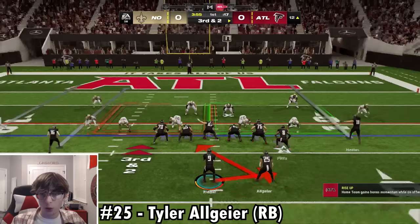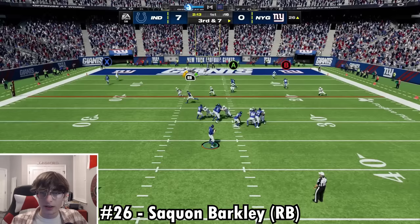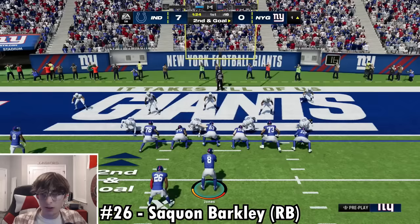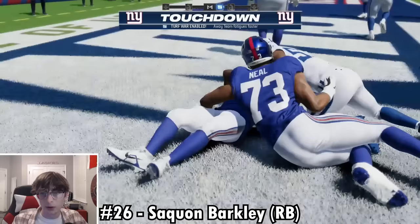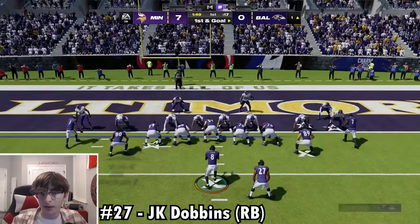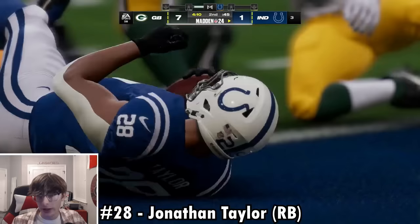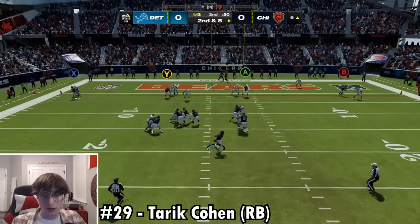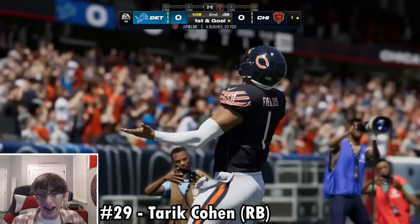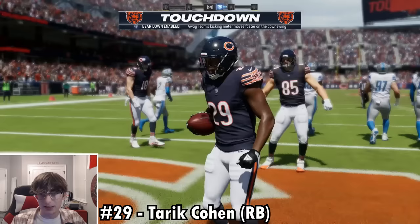Number 25 — Tyler Allgeier. Best player I could think of at 25, and he proved his worth with a solid touchdown. Number 26 — Saquon Barkley. Purposely bag to the two-yard line, hand it off to Saquon and he makes the end zone. Number 27 — J.K. Dobbins, after a beautiful pass to the two-yard line; easy touchdown. Number 28 — Jonathan Taylor still on the Colts at the time of recording, wearing number 28 — touchdown. Number 29 — couldn't think of any running backs, so I added Tarik Cohen back to the Bears. He's a 5'6 speedster and proves it with a touchdown.